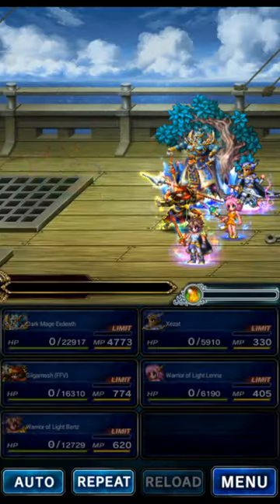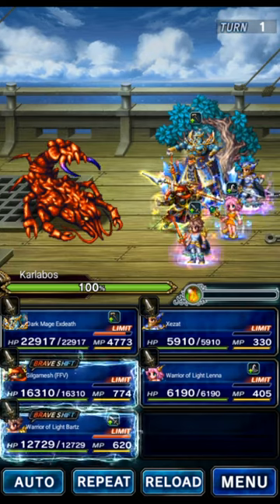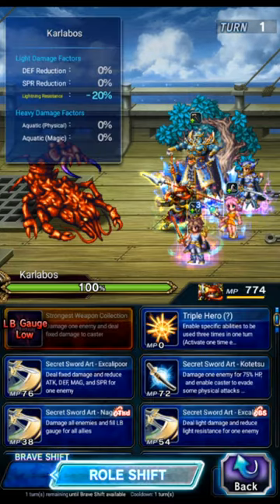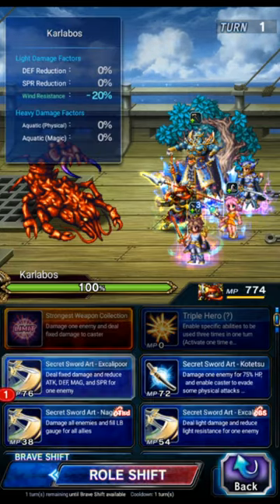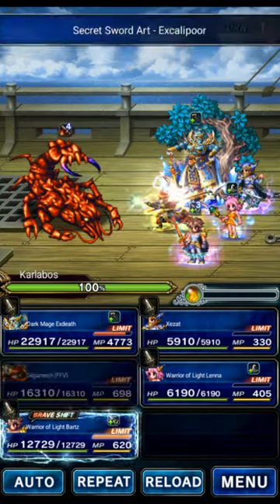Let's get in here and give it a go. This was a little trickier on JP, but on Global we've got Meteor cards, so we're fine. We're going to use Gilgamesh in the shift form to break the boss with Excalipur, and then do Genji Blade for an all-element imperil.